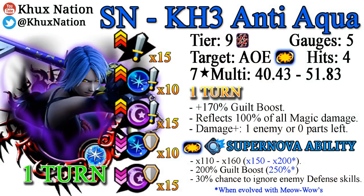So, Supernova Kingdom Hearts 3 Anti-Aqua. She's a tier 9 medal, costs 5 gauges, is AoE, does 4 hits, has a 7-star multiplier of 40.43 to 51.83. For one turn, she provides 15 tiers of general strength buffs, 10 tiers of magic strength buffs, 15 tiers of reverse strength buffs, minus 10 tiers of magic defense debuffs, and minus 15 tiers of reverse defense debuffs. She also provides a 170% guilt boost, reflects 100% of all magic damage back at the opponent — keep in mind you still take the damage, you just reflect an equal amount back — and she does more damage with one enemy or zero parts left.